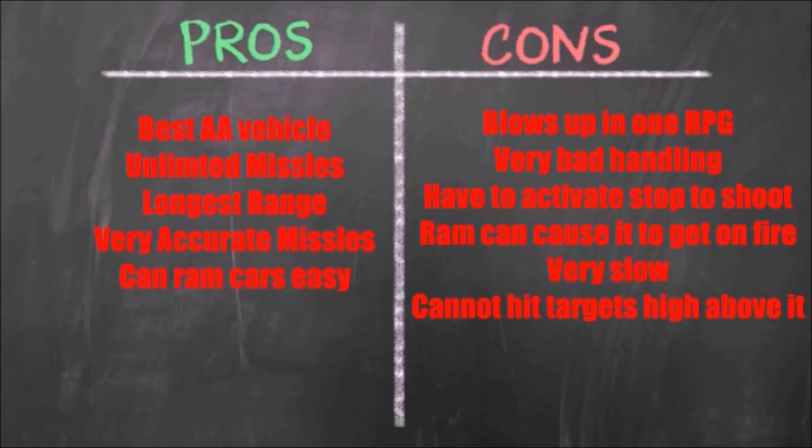The cons: it blows up in one RPG, which is disappointing compared to the heist prep mission where it took four or five explosions. It has very bad handling, probably the worst I've seen in a vehicle. You have to activate the stop-to-shoot feature by holding right on the pad so your gunner can fire — it's annoying that you have to activate the feature and then unplug it each time and go back in the turret. Also, ramming can cause it to catch fire: if you're hitting a bunch of cars and they're blowing up, combined with the bad handling and smashing into cars, this vehicle can get destroyed quickly.